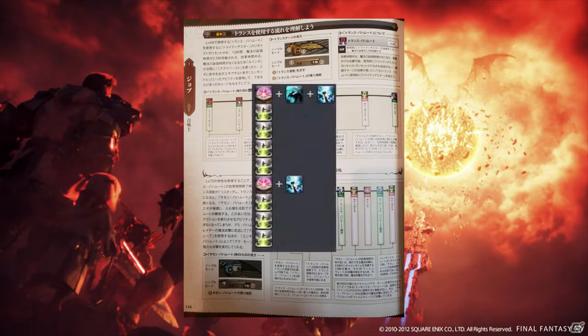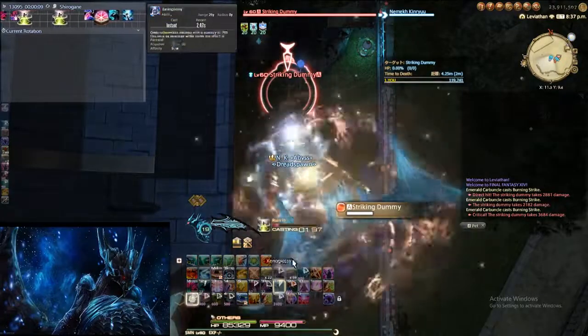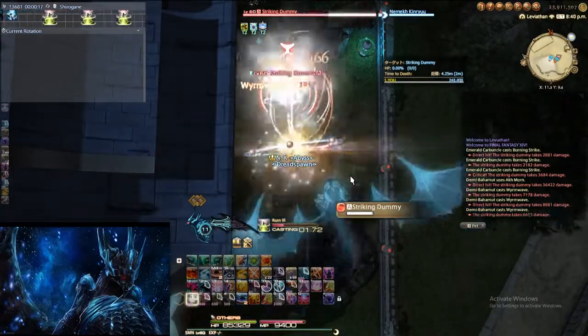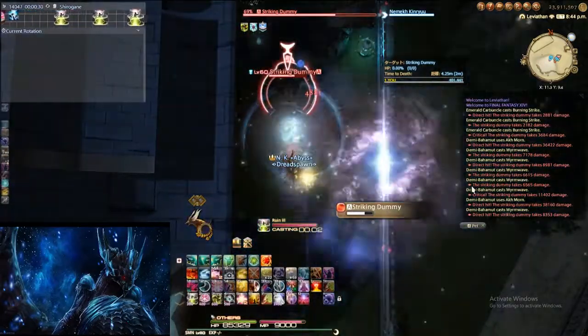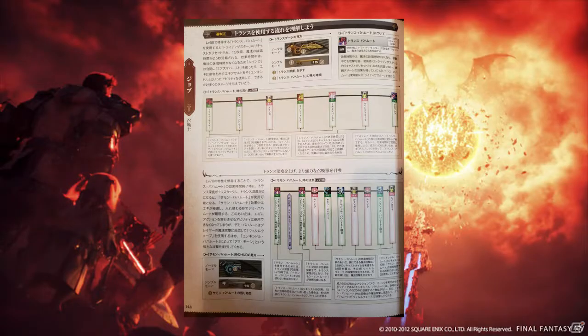Their GCD sequence is: Ruin 2, Summon Bahamut, Enkindle Bahamut, Ruin 3, Ruin 3, Ruin 3, Ruin 2, Enkindle Bahamut, Ruin 3, Ruin 3, Ruin 3 — with their expectation being 8 Wyrmwaves. Here's an example of me performing this sequence: Deathflare into Ruin 2, Summon Bahamut into immediate Enkindle, followed by 4 Ruin 3s. As you can see, there's only a handful of Wyrmwaves happening there. Then another Ruin 2 into Enkindle for the 5th Wyrmwave. Granted, if I did this with lower ping I could have potentially had 7 — still 1 short of their intended amount of 8. For verified consistent 8 Wyrmwave sequences, please check out the ACMorning.com Demi Summon link in the description below.